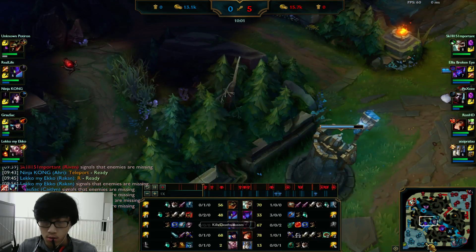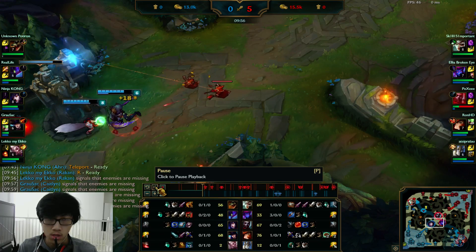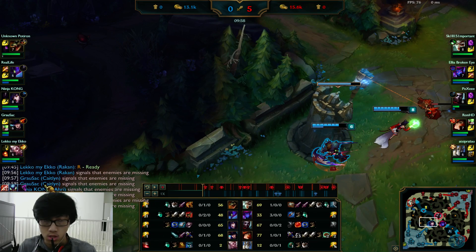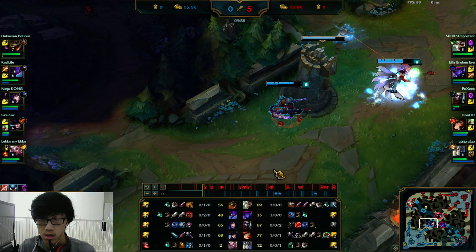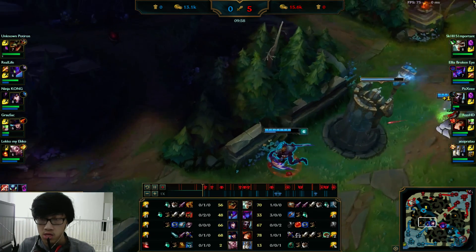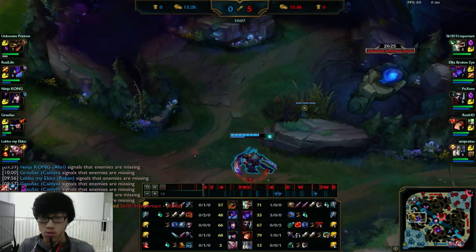Small thing — whenever you're exiting a lane after you hold, don't ever walk in a direction out of vision. You start leaving here, right? But you start cutting to the left, so it's very obvious what you're gonna do. In some cases it's obvious anyway, but you make it too easy for him by walking to the left. Just walk straight down until you're out of vision and then walk to wherever you want to go. Or you can even fake to the right and then actually walk left. If the enemy jungler is paying attention, it's really easy to look at where you exit from and know what you're doing.